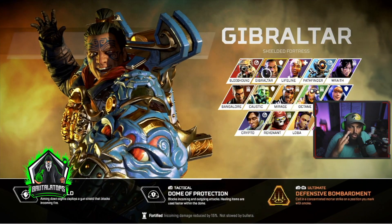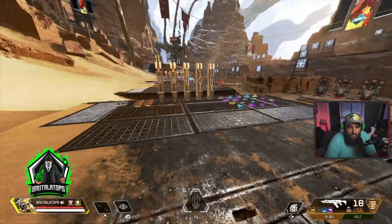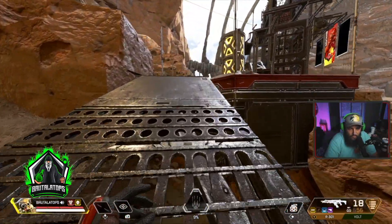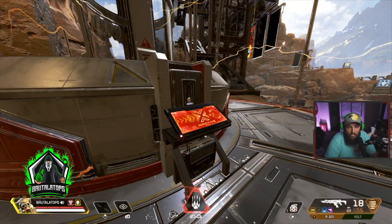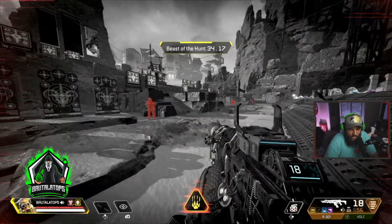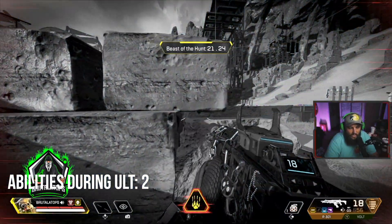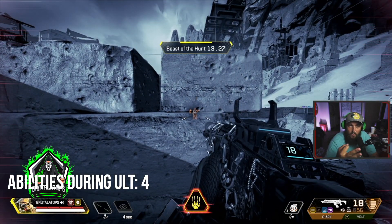My next tip has to do with Legends — who should you be playing? For me personally, I think the strongest right now by quite a bit is Bloodhound. He got a huge change this season where when he goes into his ultimate, he can scan every six seconds. So it's basically like a permanent wallhack for you and your team, and you can hunt and track people for a long time. His ultimate lasts 40 seconds, and if you get a kill while in your ultimate, it extends even longer. Let's pop this really quick — as you can see, I can see people through walls, and then I've got the scan again. Basically by the time it runs out, you have another scan ready.